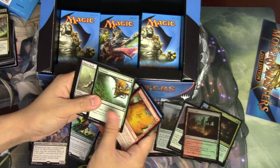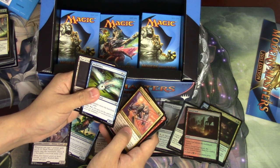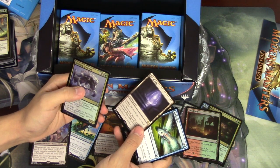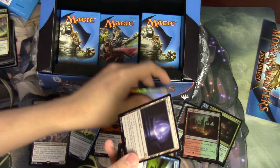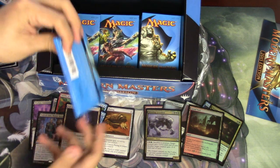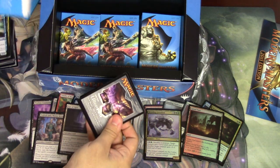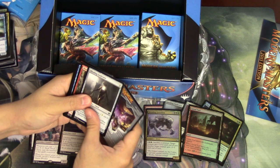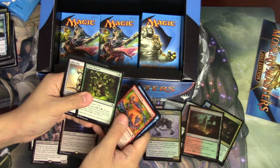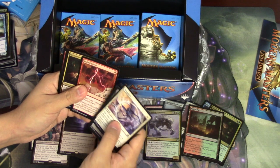Scion used to be a rare and they made it uncommon. Combust. Moldgraf Golem — there you go, it's the Eye of Ugin. And Drooling Groodion, so we still have four rares to go. Obviously the Eye of Ugin has spiked in price — I think you're probably going to get one a box. I would be surprised if you didn't get one a box. Telling Time is a common. Lightning Bolt was probably a good card.